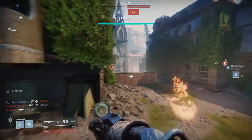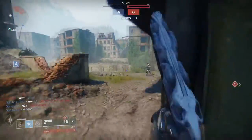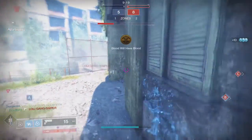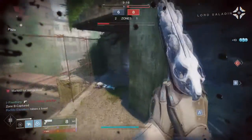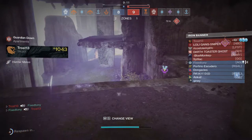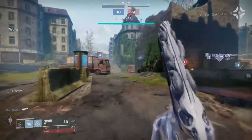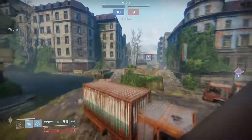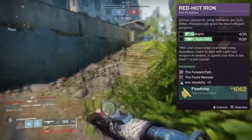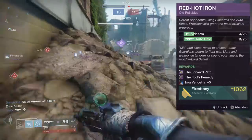What's up guys, today we're talking about Destiny 2, specifically the Iron Banner quest steps. It's not going to be a lot considering it's only one quest step, but I wanted to make this video for people having difficulty with the sidearm or auto rifle kills. First and foremost, go to Saladin and he'll give you a quest step called Red Hot Iron — defeat opponents using sidearms and auto rifles; precision kills grant the most efficient progress.